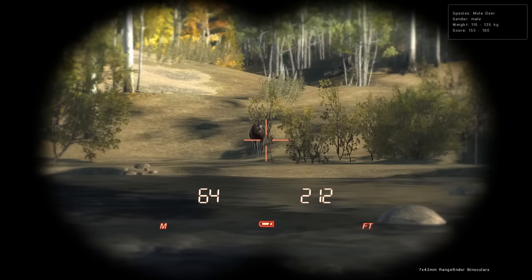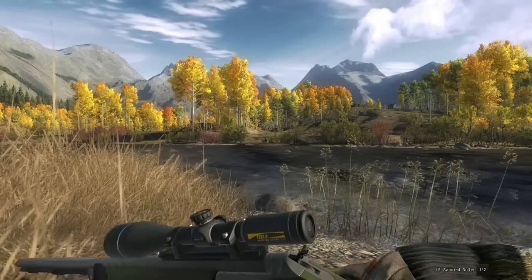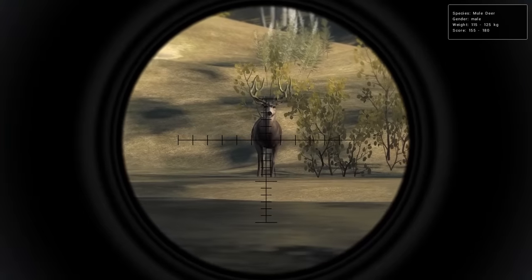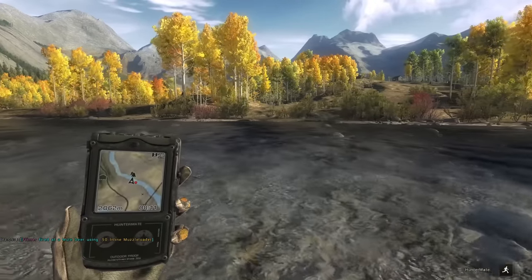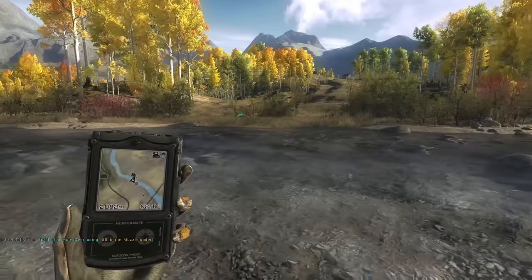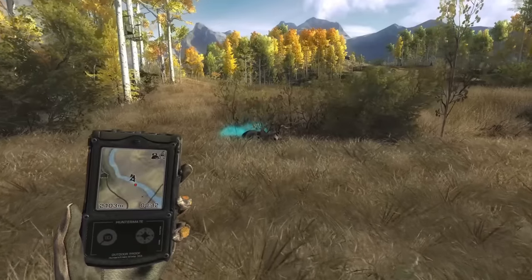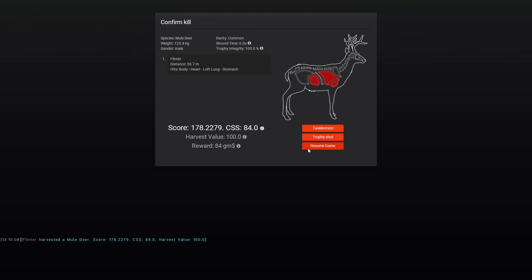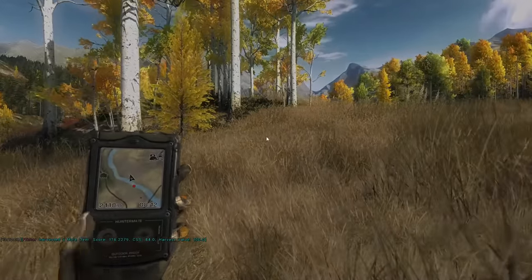Right on cue, there is our first mule deer buck of the hunt, and I think he's got a good shot at going just over that 175 mark. I brought the inline muzzleloader today, only because it happens to be early muzzleloader season in my home state of Pennsylvania, so we're going to use it just because. That's going to absolutely drop him in his tracks — potentially a hard shot, not sure. Our mule deer buck came in at 178 — that much has been accomplished. 123.4 on the weight.